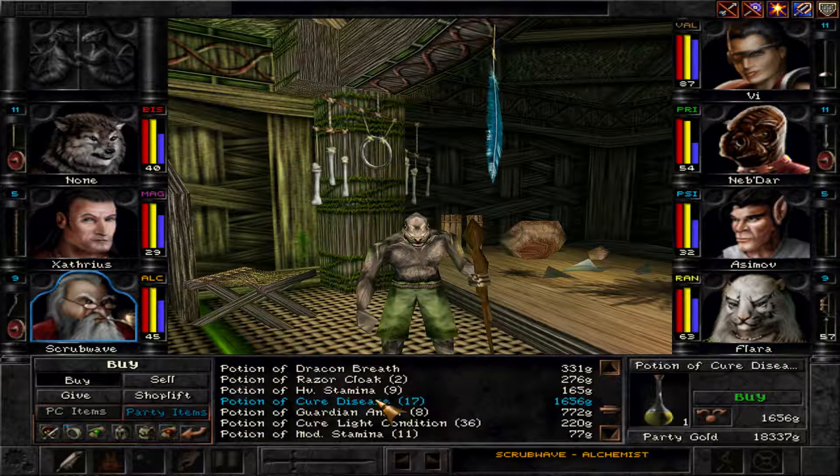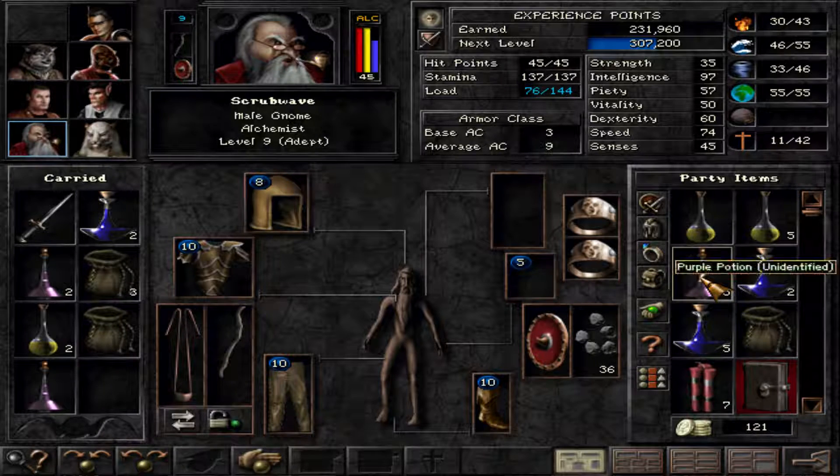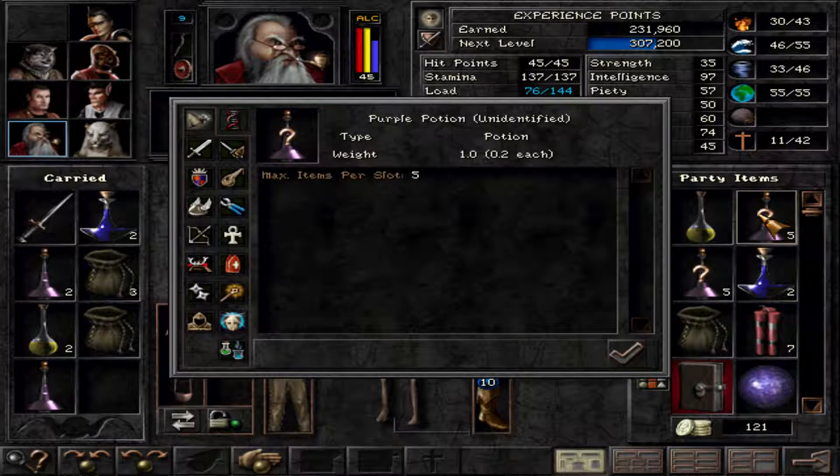Some more cure disease potions. Now we have ten of them — nice, we have eleven even. Let's build that stuff and let's build more of it. Fantastico!